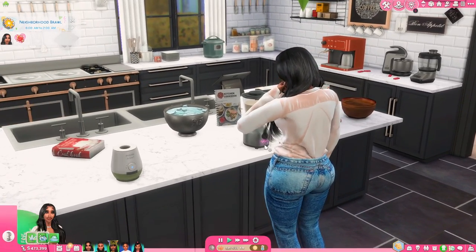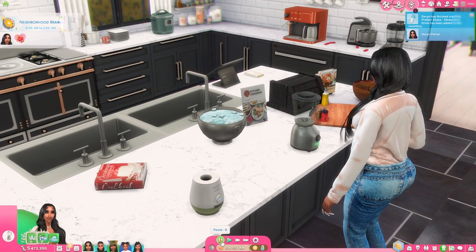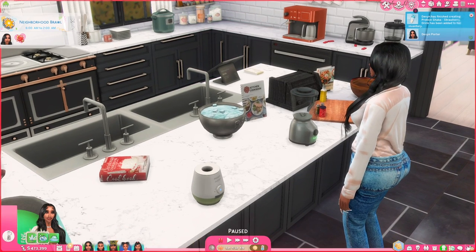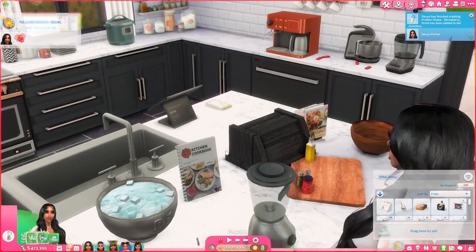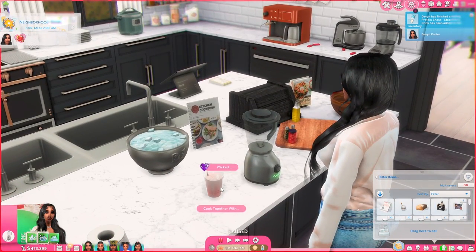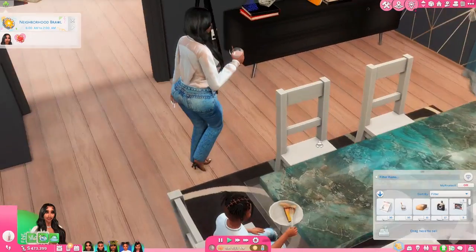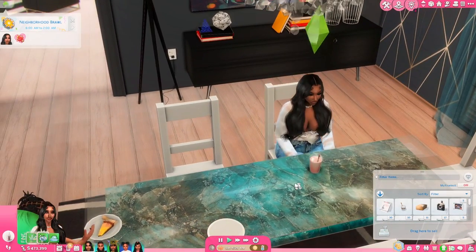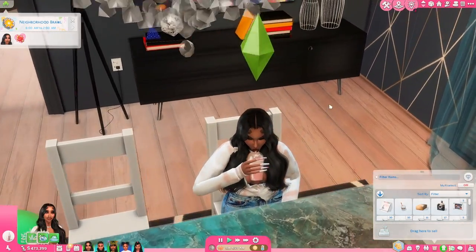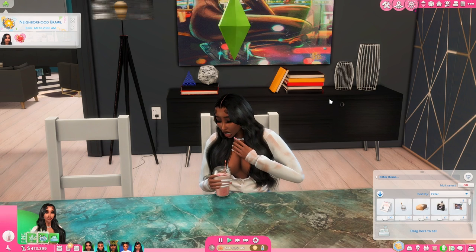This Severinka blender is for those health nut Sims — I usually use this one for my fitness Sims, my personal trainer Sims. And we got the little protein shake, and then this is how it looks. Of course they'll drink it — they be getting them protein shakes.